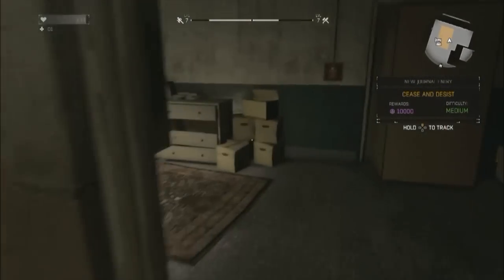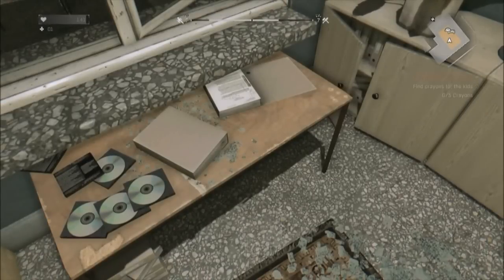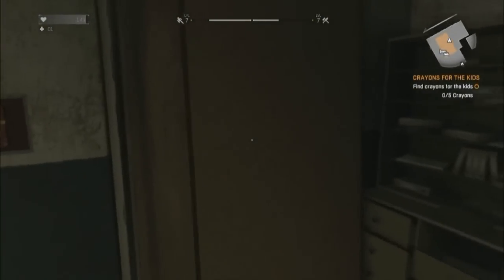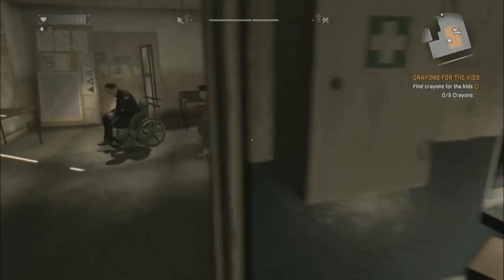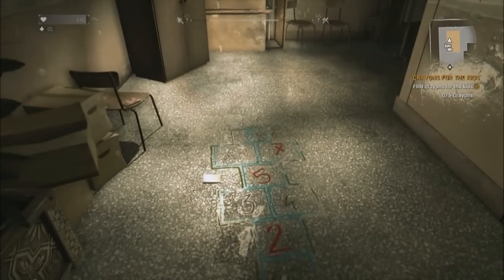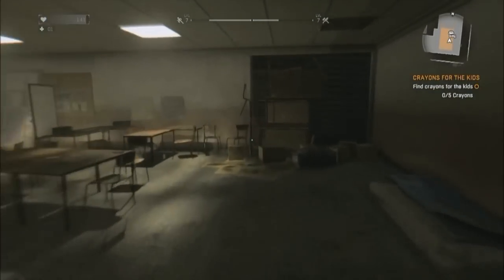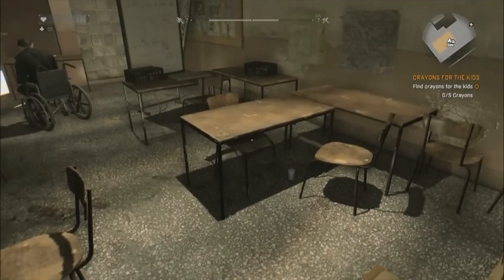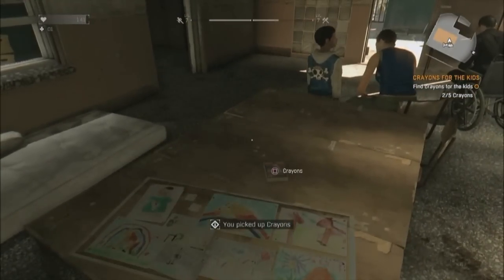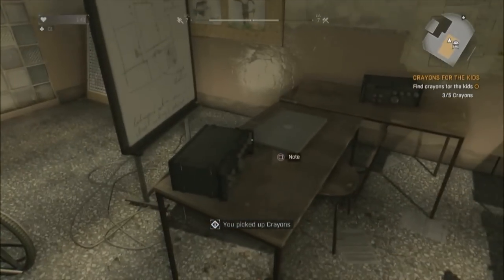Now we're in. You want to go to the right, and right there is our first note — it's note number 16, actually. The crayons are going to be in the room behind us here. It took me a minute to realize where the crayons were — I just walked past them. You're going to see me find a box of crayons there, and there are two more boxes right by it. Our next note is going to be right over here on this table, and it is note number 17.